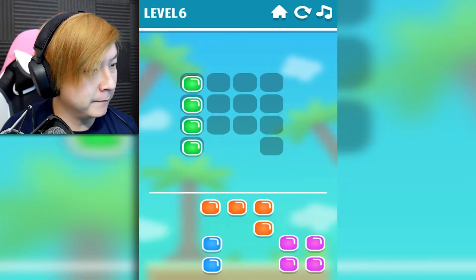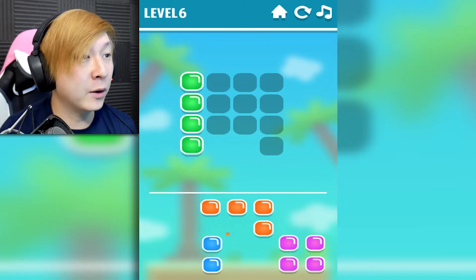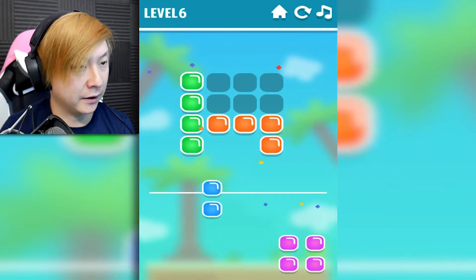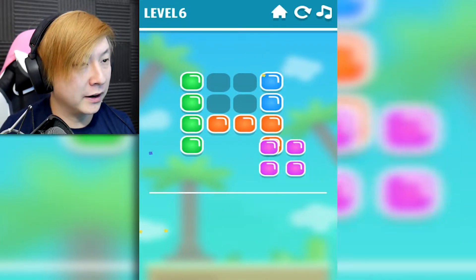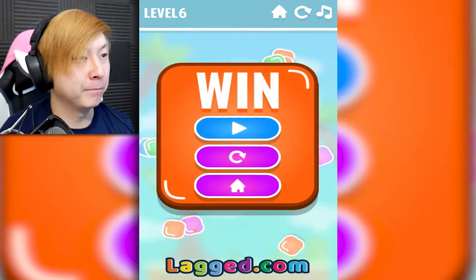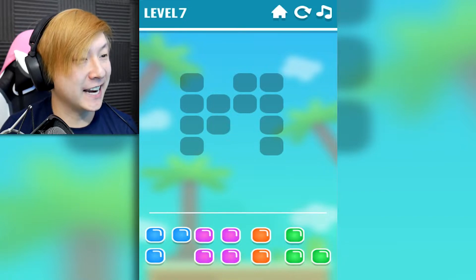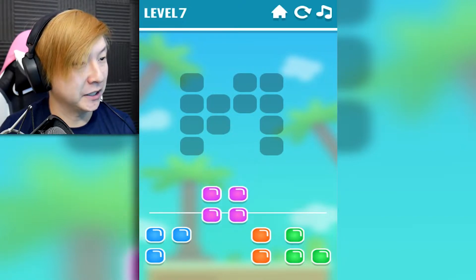So this one's a little bit weirder looking. We're going to just try that one there — we can always hit the retry button if we messed up. And then I think this one should go in there. And then this one, I can put that there and then boom — or blast, I should say — there we go. Level six down. Now level seven is here to challenge us.